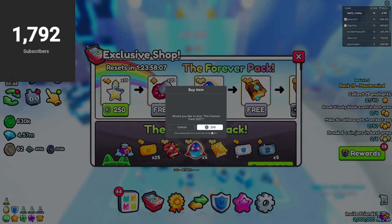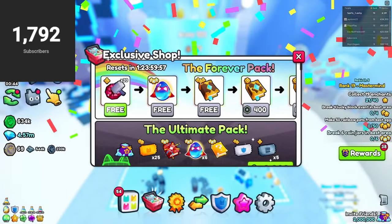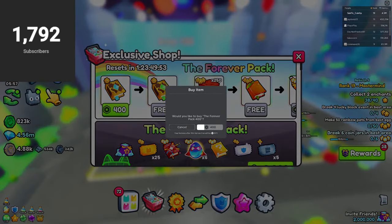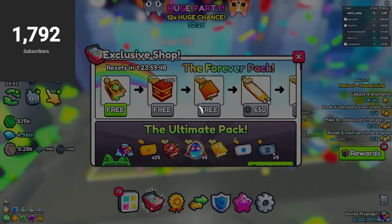Moving on to the next paywall, this one contains tier 6 potions and a bunch of break or destroy charms — tools of that sort. Then we get an exclusive egg for free and a diamond 8 for free as well.